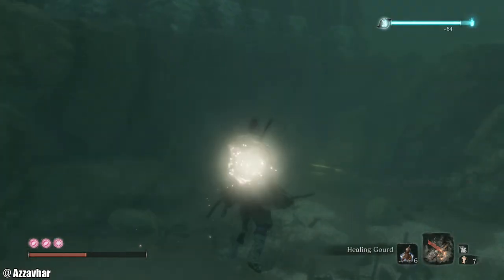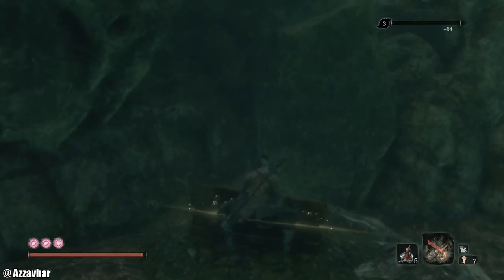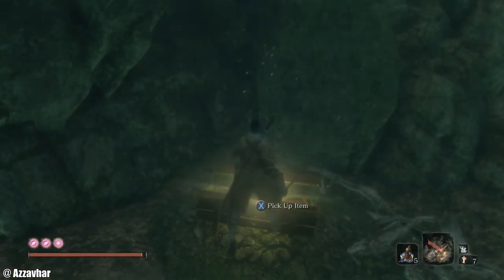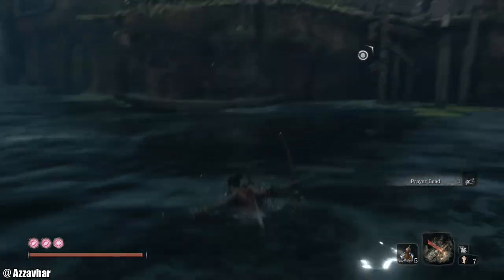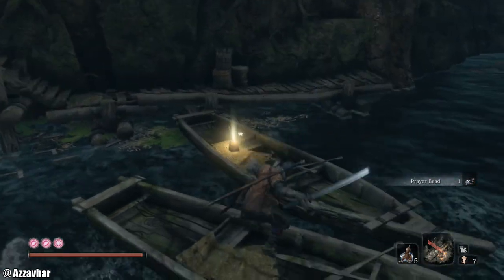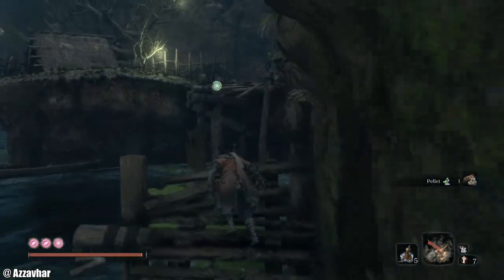Those carp are savages. The carp that swim away are the ones that will give you the scale, and the ones that attack won't give you the scale — they're just aggressive fish. We've got a little bit more to explore just up here, so we're going to jump up and bag the pellet.